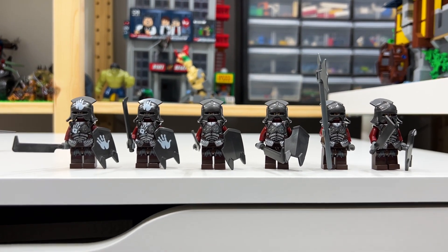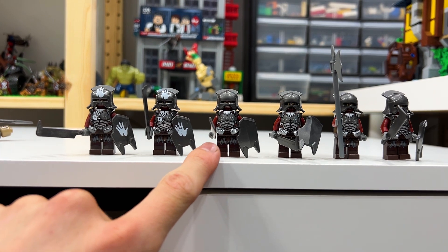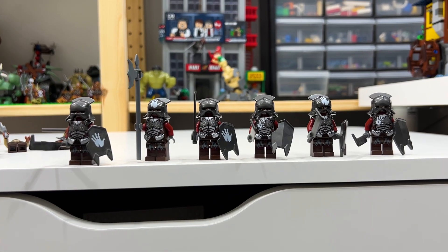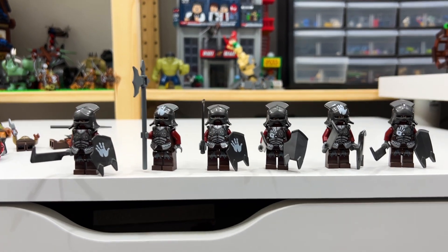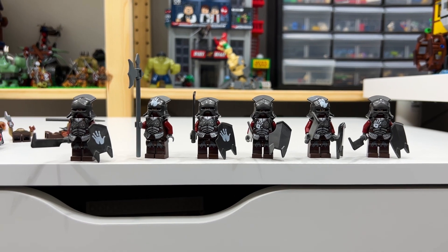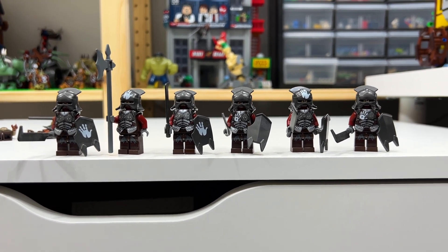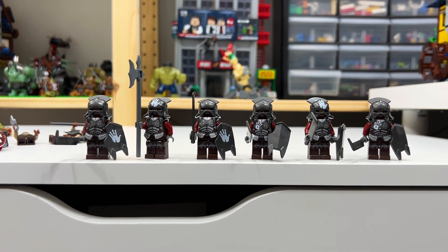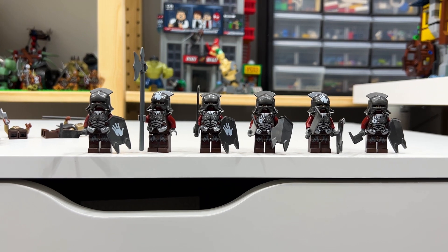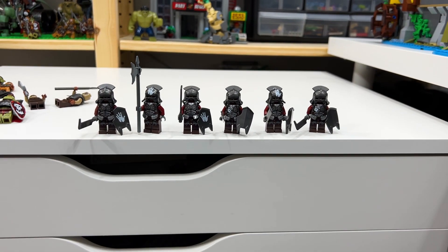One thing I was thinking is we could mix these up so that some of these guys have handprints on their chest. I'll show you what I'm thinking — now each orc has the White Hand of Saruman in some way, shape, or form. Overall this looks more like a menacing army, and the fact that it all looks a little less organized and hodgepodge compiled together is very fitting for an Uruk-hai army.